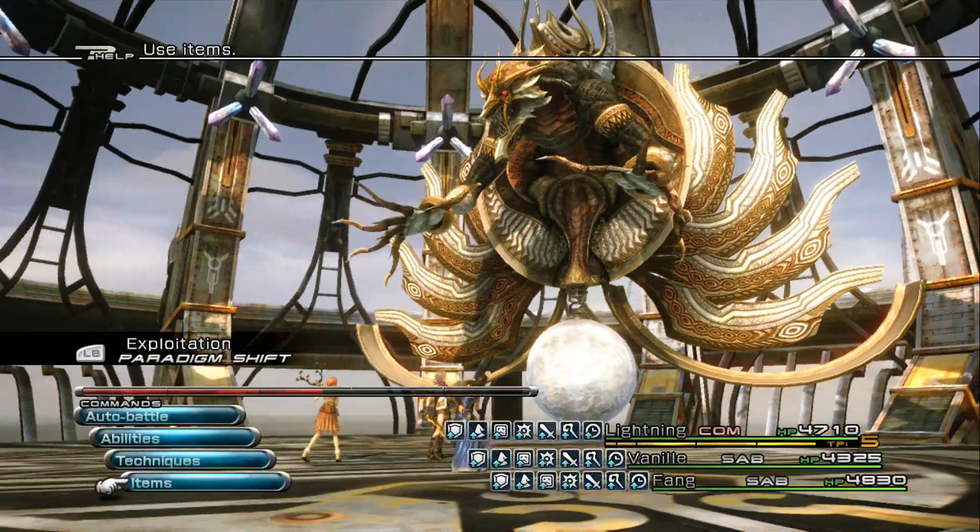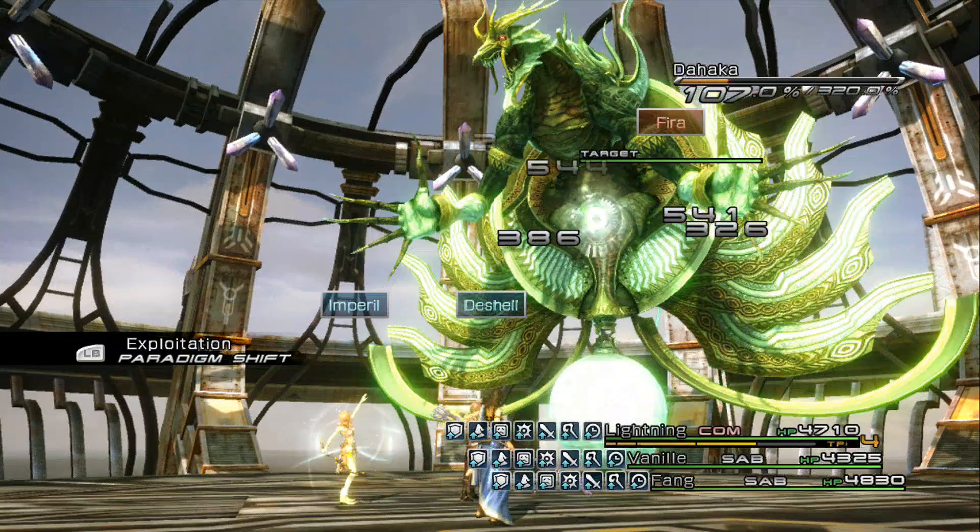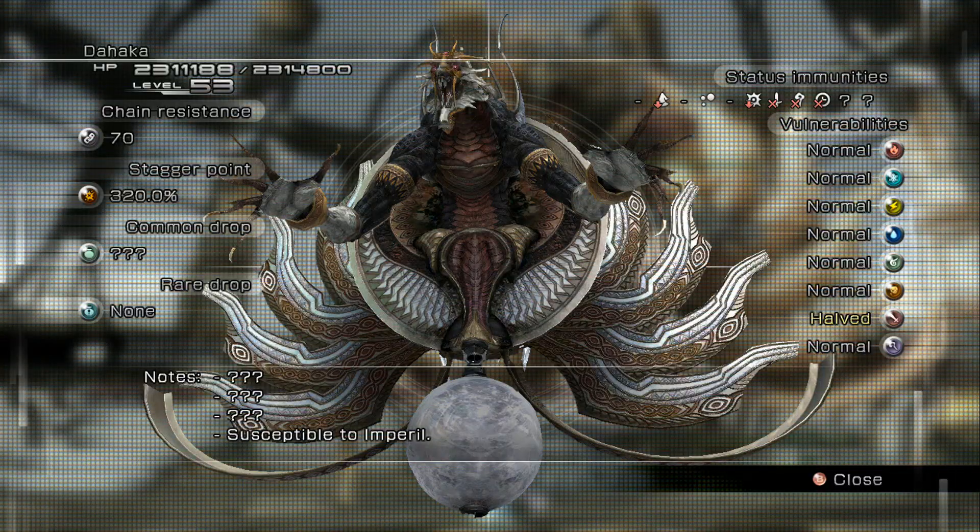At the start of the battle, use Libra. After you Libra Haka, you'll see that he has a whopping two million, three hundred and fourteen thousand, eight hundred HP.